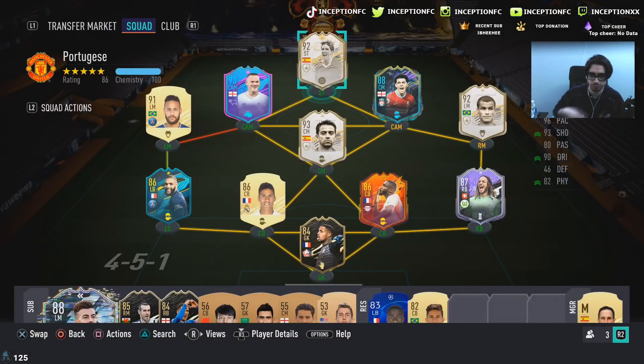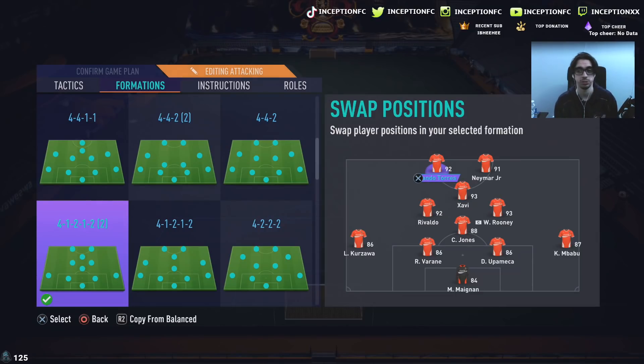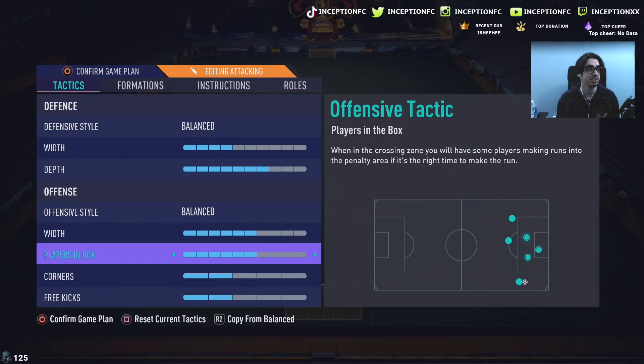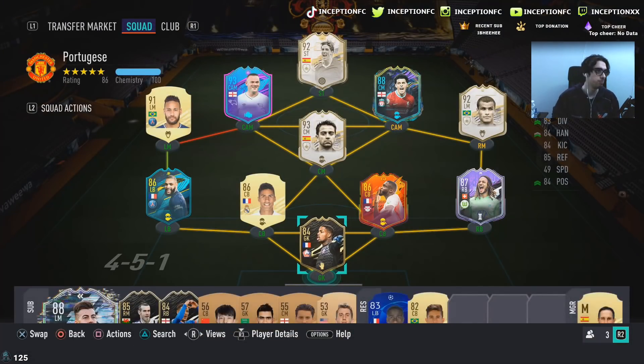With Fernando Torres we're going to be using a team like this - you can switch those two players over to get chemistry, just wanted to flag that. We're going to try him out in the 4-1-2-1-2 with Fernando Torres in the left striker position to test out his outside foot shot trait and finesse shot trait in certain situations. Balance instructions, nothing too crazy - six and six - because the 4-1-2-1-2 is a narrow formation by default, so you want to stretch it out a little to get some good attacking plays. In the first game we're testing him with the engine chemistry style, but I quickly realized marksman is definitely the way to go.